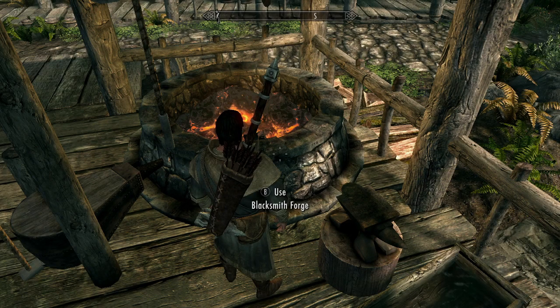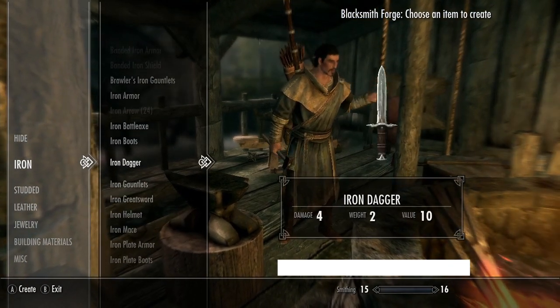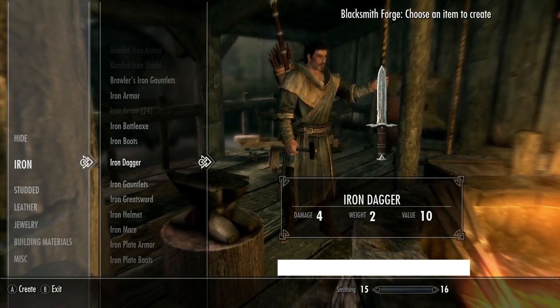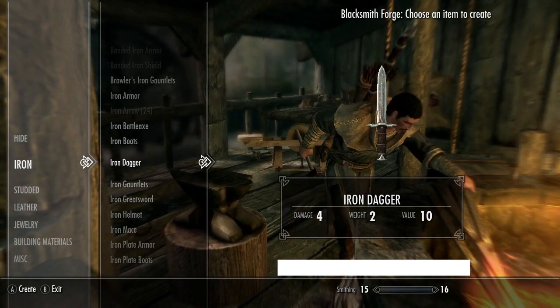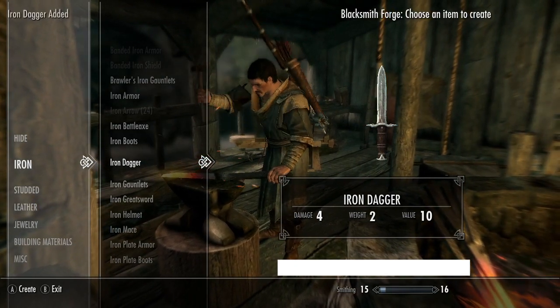So here is an imperial character with 15 smithing. I'll speed up the process so this video won't be 20 or so minutes of me crafting iron daggers. While that's going on, why not write a comment and guess how many is needed? Is it 10,000? Or is it 100,000? Or is it 5,000?